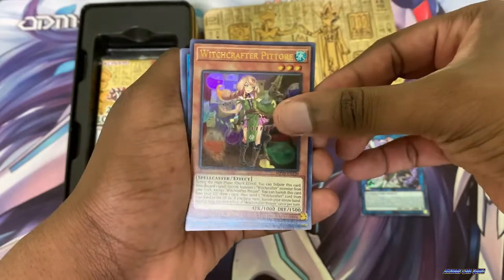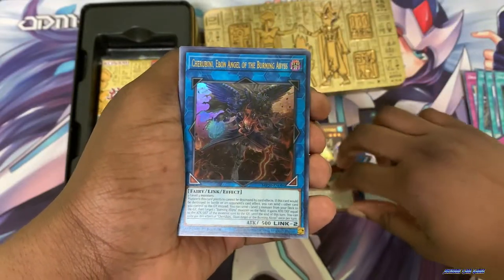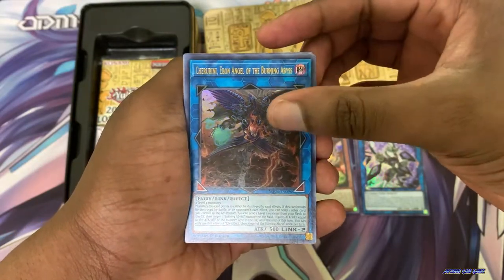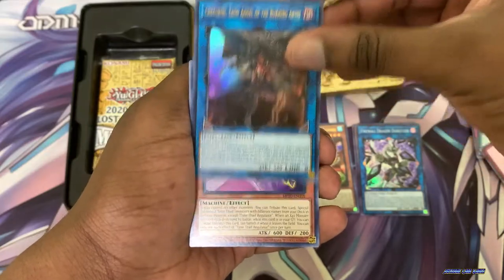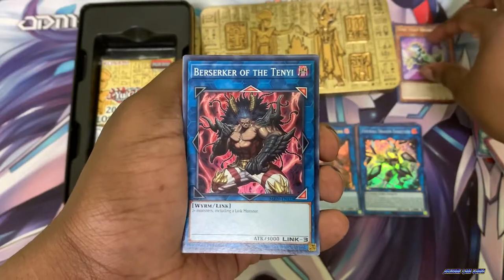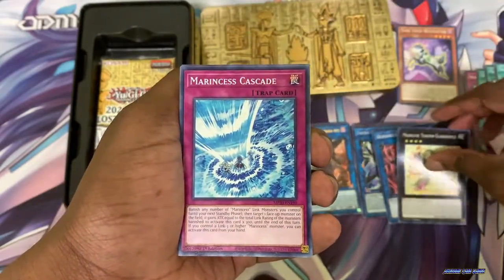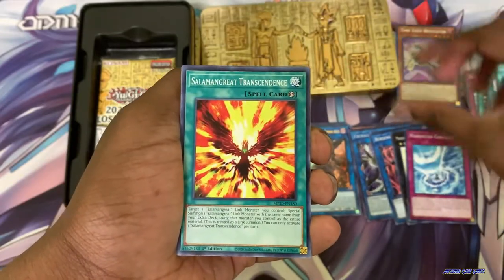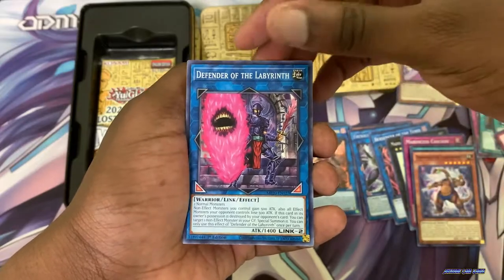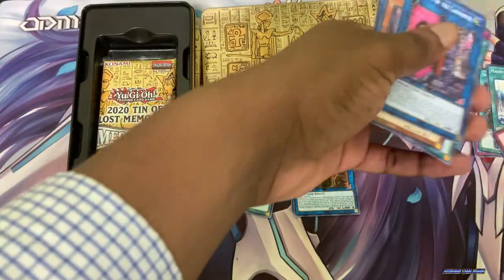Witchcrafter — I've been thinking about building a Witchcrafter deck, so this is a nice pull. We have Yvonne Angel of the Burning Abyss as an ultra rare — very nice. Head Regulator as the rare. Berserker. Badoce. Defender of the Level Ruff. That was the first pack.